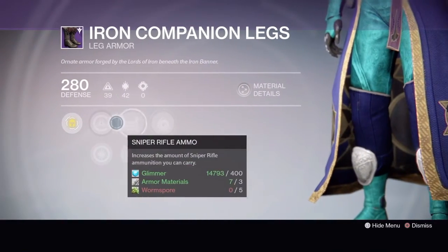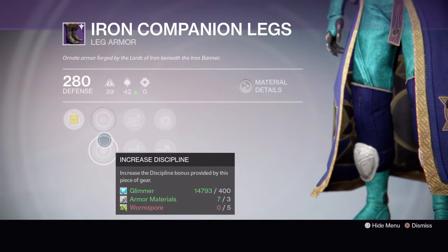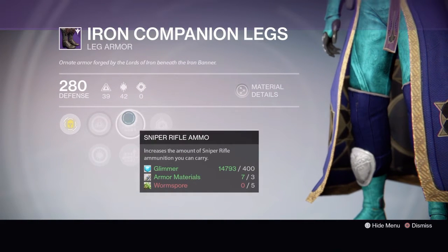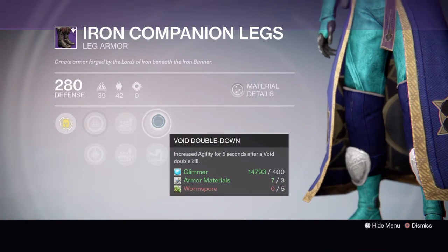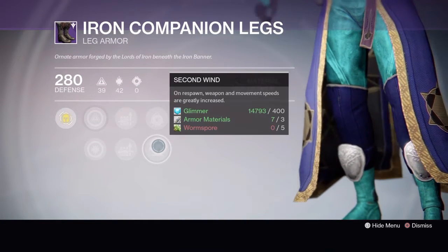Next up we have the Warlock. At rank three you can get the Iron Companion Legs, which have increased intellect or increased discipline, sniper rifle ammo or machine gun ammo, void double down, or second wind.